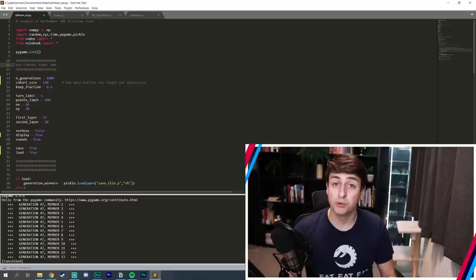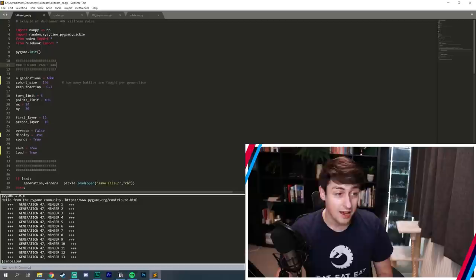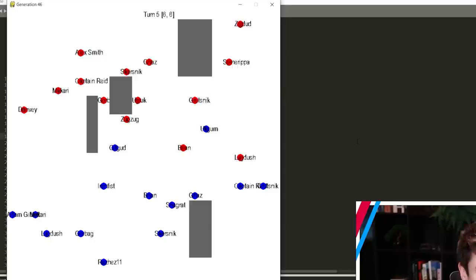All of this gets brought together in a master Python file. It takes information from the rulebook about how battles are fought, takes information from the machine learning algorithms file, and simulates a bunch of battles. If I run this right now, it will simulate one. You'll notice I added names to keep track of individual models — that was useful for debugging, but I also find it kind of funny. Ditto for the sound effects.